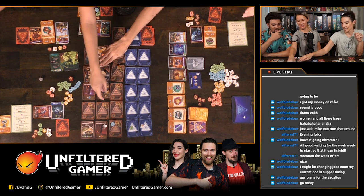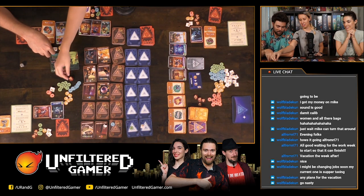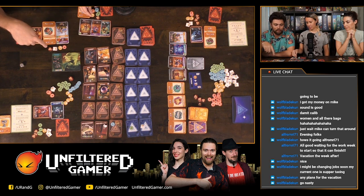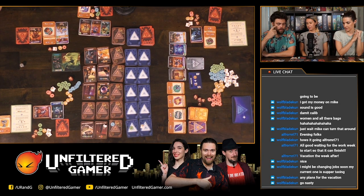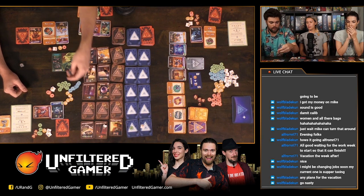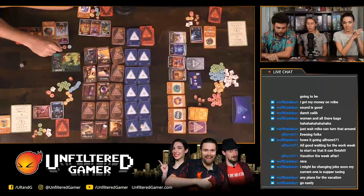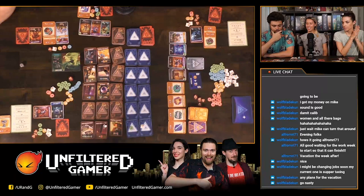A player rolls a one — could have stolen from another player who also rolled a one, but no way of knowing in advance. Poor Michael has very few resources but finally got a yellow. One player goes to the bottom to be last, which means using their character ability. Another player turns a yellow into a red using their character. The round ends and players pass their turns.